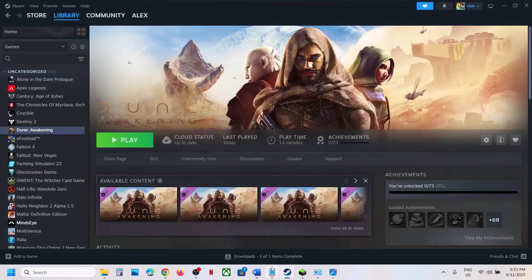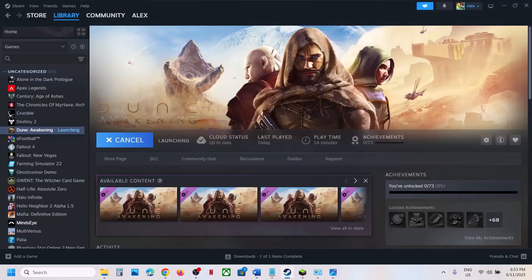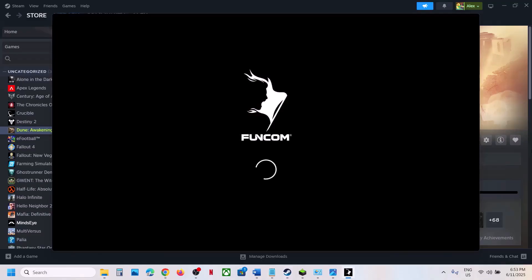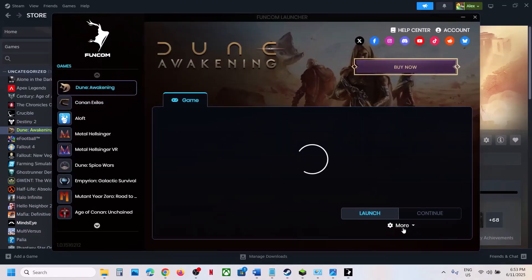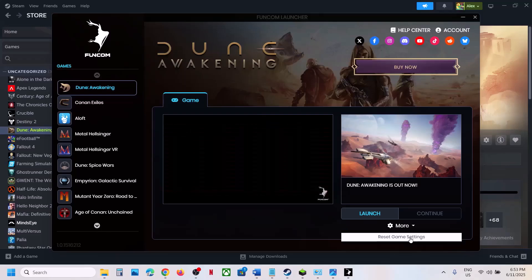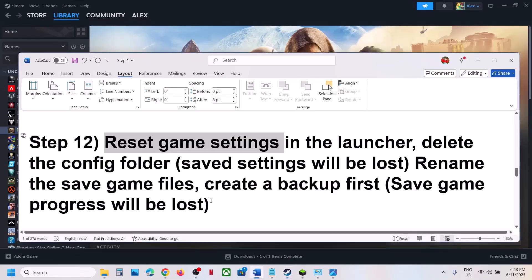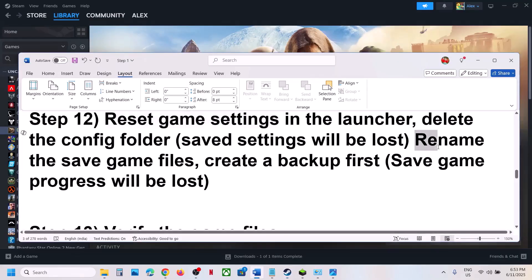Still not working? The next step is to reset game settings in the launcher. When you launch the game it opens the launcher — click on the More option and you will see Reset Game Settings. Click on it and check. If that does not work, the next step is to rename the save game files. Be aware that all save game progress will be lost if you do this — you will have to start from scratch.